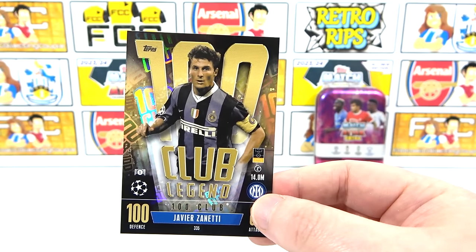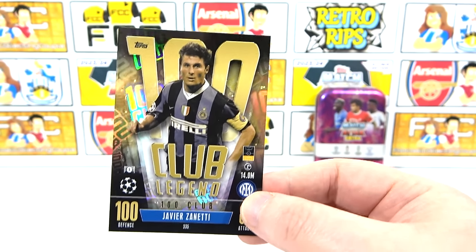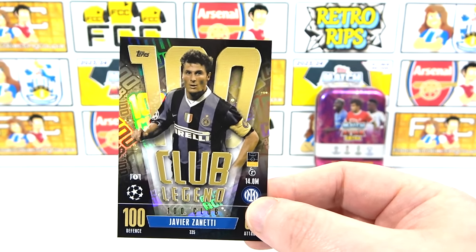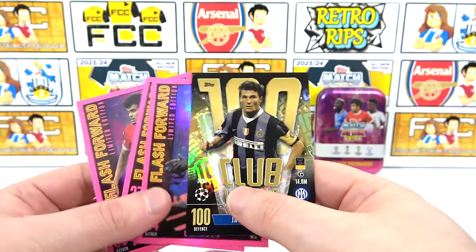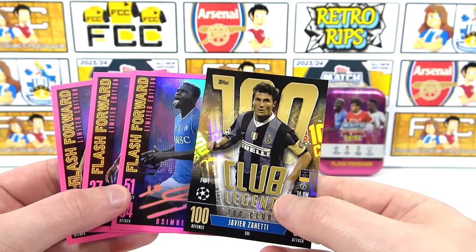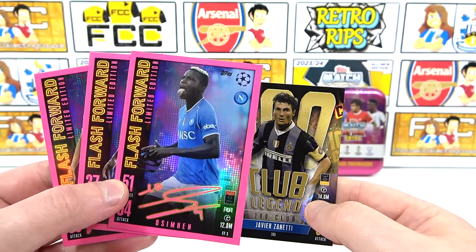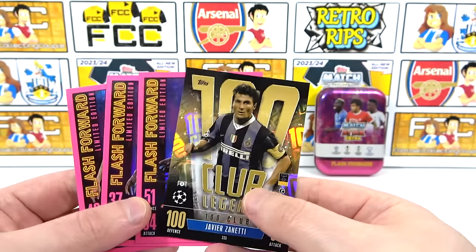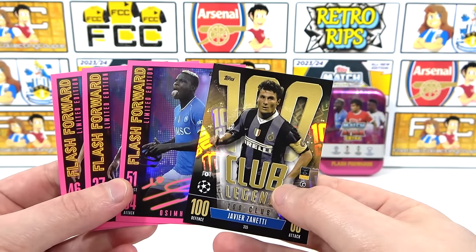We only seem to be hitting 100 Clubs from these Booster Tins — if you want a 100 Club, get a Booster Tin. But they're fantastic either way because you get these signature style Flash Forward limited editions, which are incredible — I think they're one of the best cards in the collection. Maybe in the main collection, imagine all the limited editions going forward like this — this colourful, this shiny. It's almost more of a parallel than the parallels. Do let us know if you like them down in the comments. That is the Booster Tin.